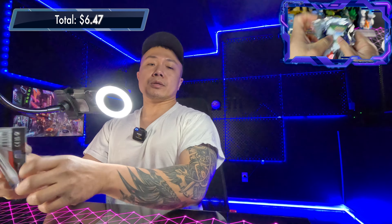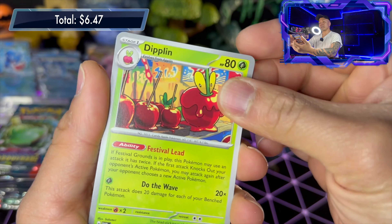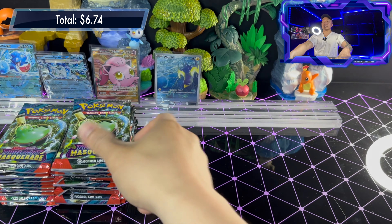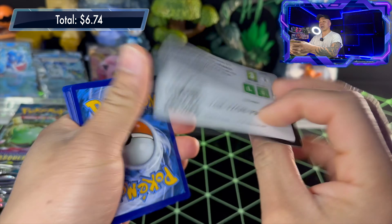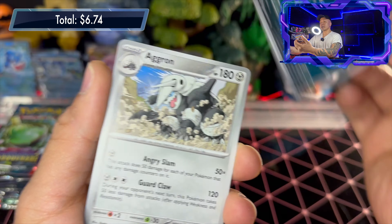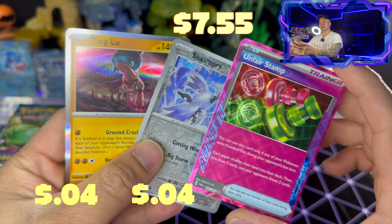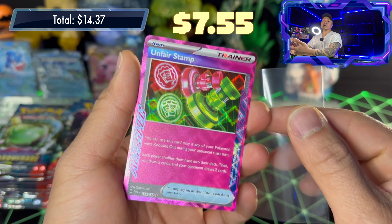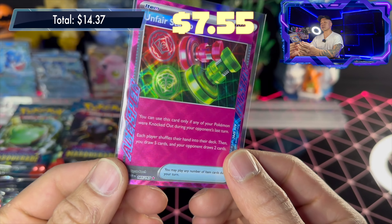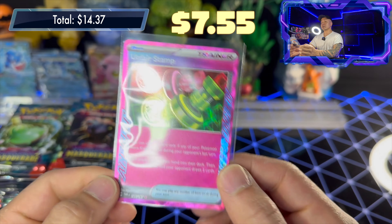Pack nine: code card, basic leaf energy, Kadabra, Hawlucha, Tangrowth, Venipede, Dipplin, Jamming Tower, Glaceon, Sinistea reverse holo, Finizen reverse holo, and a Suicune Arcanine. Pack ten: basic water energy, Applin, Swirlix, Litwik, Poochyena, Aggron, Cook, Clefable — and Unfair Stamp, an ACE SPEC card! Skarmory and Tinkatoo on the back. Unfair Stamp: when your Pokémon gets knocked out, you shuffle both players' hands into their decks and you draw five, opponent draws two. Really cool, purple card — probably one of the most broken cards besides Prime Catcher. First time we've seen it on the channel.